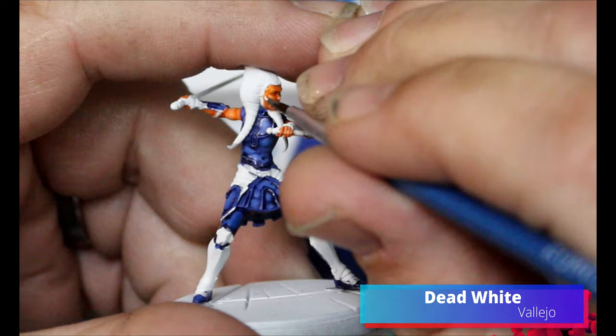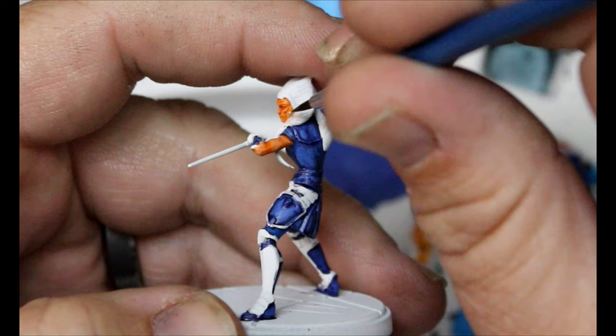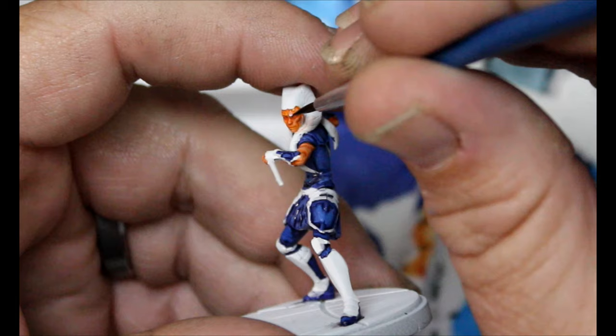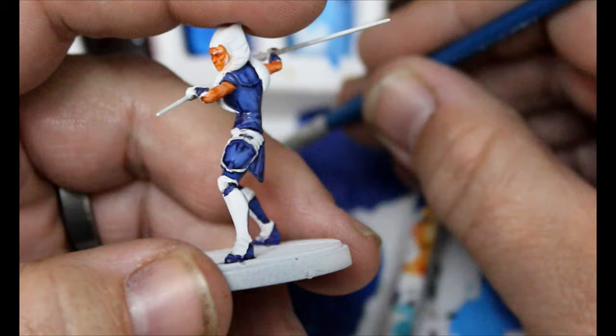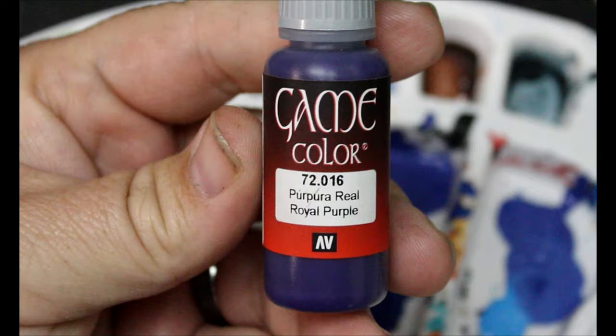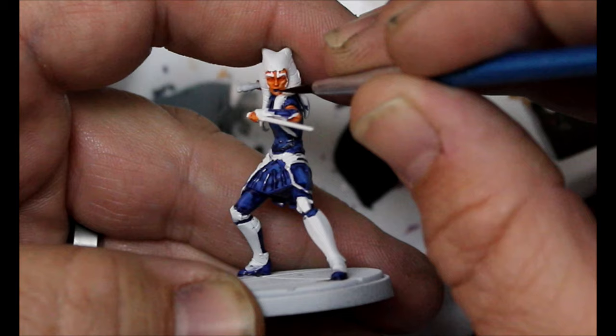We're going to take a little bit of Dead White and do those designs she has on her face. I don't know if they're tattoos or just part of being her alien race, but I'm doing them. Then we're going to take some Royal Purple to do her lips. I'm going to do my best to make it look like she's smirking — raise it on one side. Just be careful and go through and get those lips done.